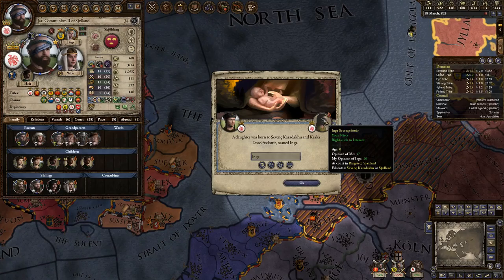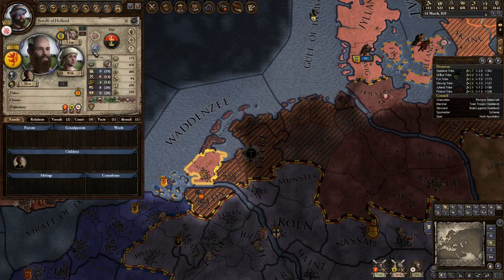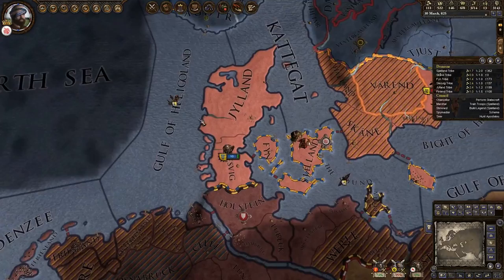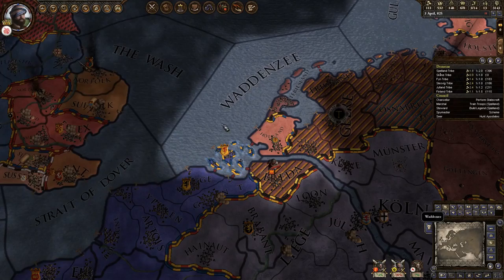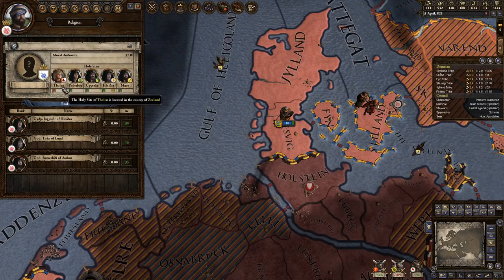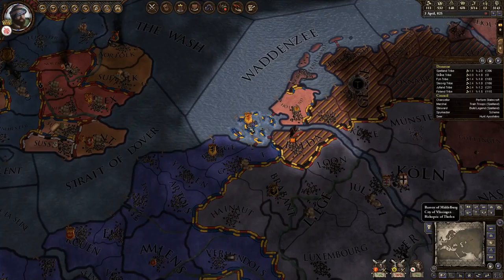Interesting that they're giving us options with my half-sister. I'm looking to see what sort of troops these guys have, because I am wondering about the potential to try and take this location. Zealand is one of the key locations that you need to reform the religion - I think it's the only other location that we actually need. If we were able to take it, we would perhaps be able to reform the religion.